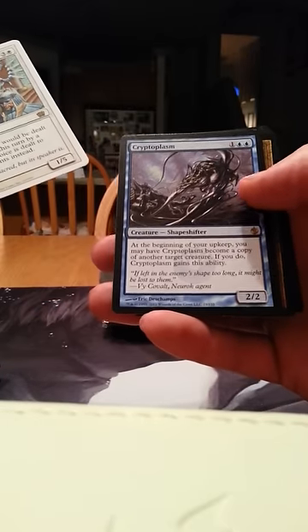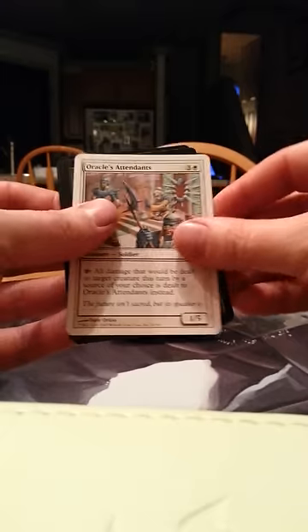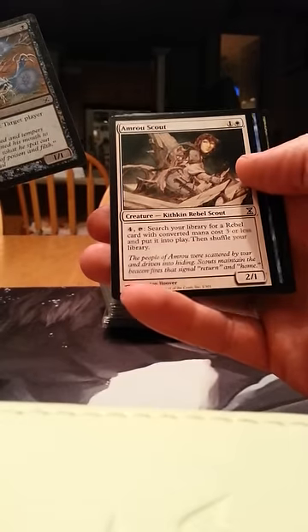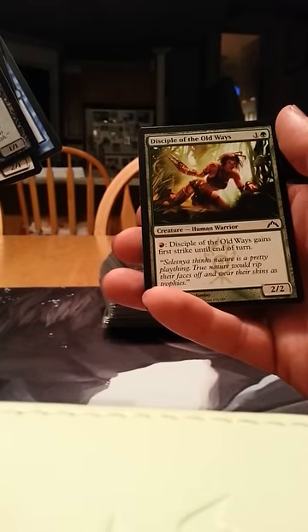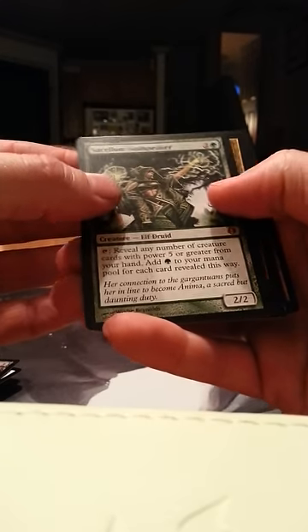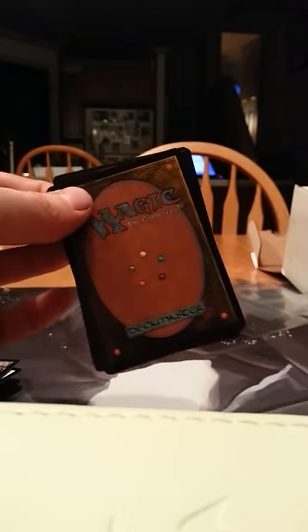Let's try it backwards this time, see if I can end it. Oracle's Attendance and a Cryptoplasm — I can find a use for Cryptoplasm, so that's one decent one thus far. A Bio Lurchin, Amaroscout, Claustrophobia, another Disciple of the Old Ways. A Sakelem Godspeaker and a Thopter Assembly — meh.